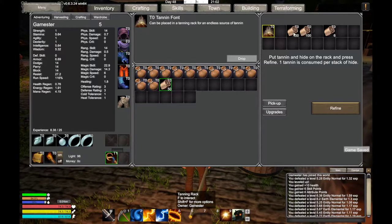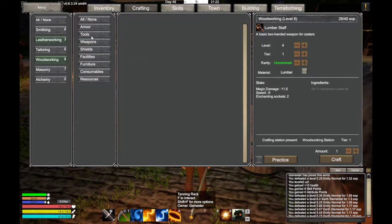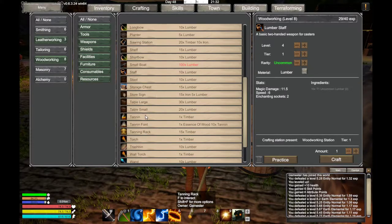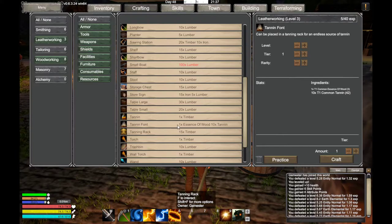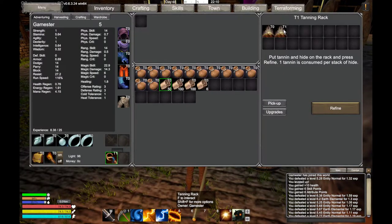I have a tier 0 tanning font and I need a tier 1 tanning font because I don't want to keep putting the tannin in manually. To do the tier 1 tanning font we go to the level working station — there's not a huge list in there. You need one essence of wood and 10 tanning. There are no rarities when it comes to essence, so we'll do that now.